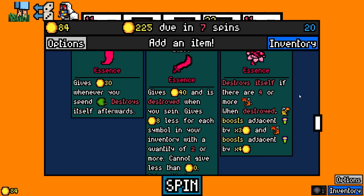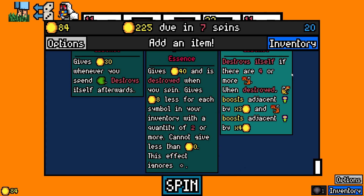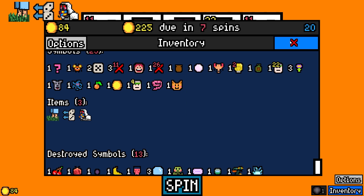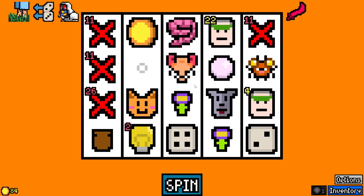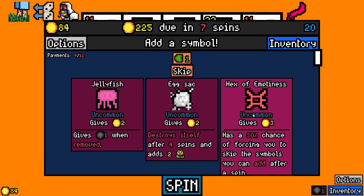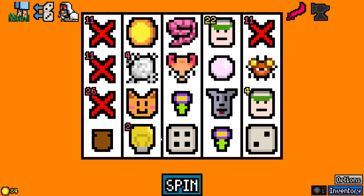Maybe that super cockroach will come back. The pollination essence destroyed itself if there are four or more hornets — unfortunately we have no hornets currently. Let's grab the lizard blade for a quick payout. We'll grab the egg sac. Mommy long legs! Let's grab the dwarven anvil on the off chance we go that way. The blade is paying out eight — not bad.